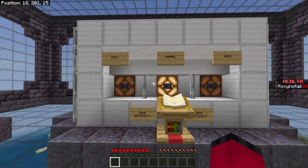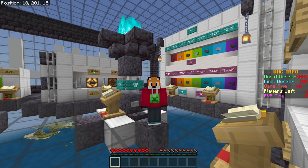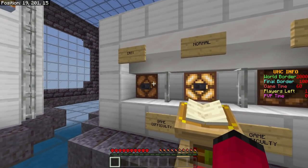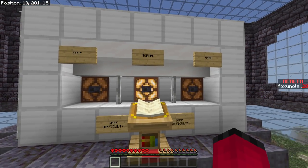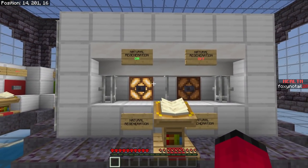You've also got these options here — easy, normal, and hard — but that's just the standard Minecraft difficulty. That'll change things like how strong mobs are, how much damage you take from hunger, and all that sort of stuff. And then we've got natural regeneration on or off.